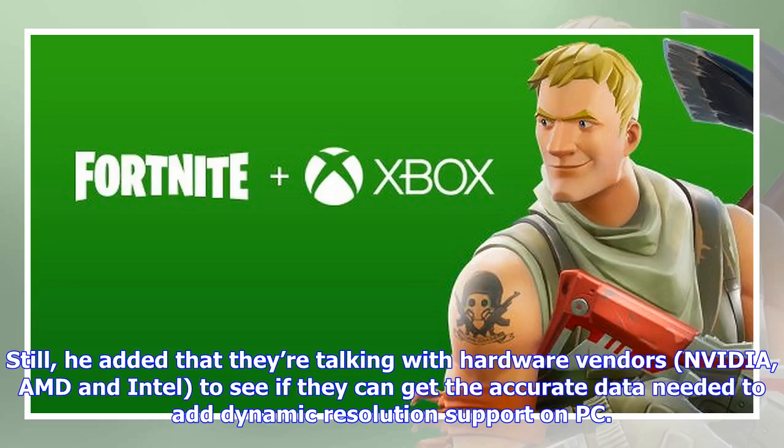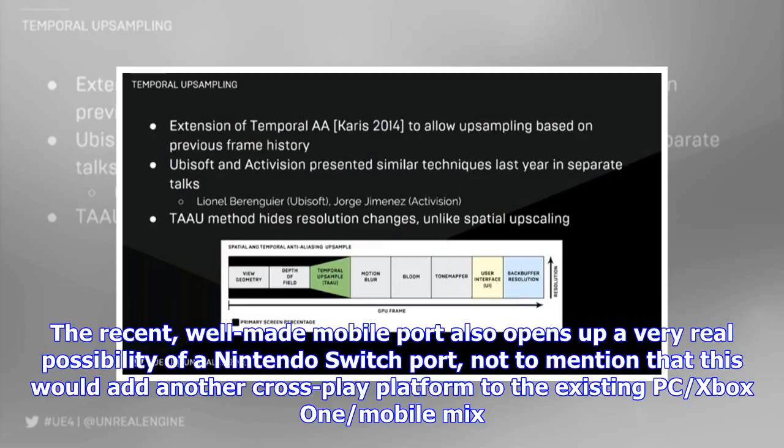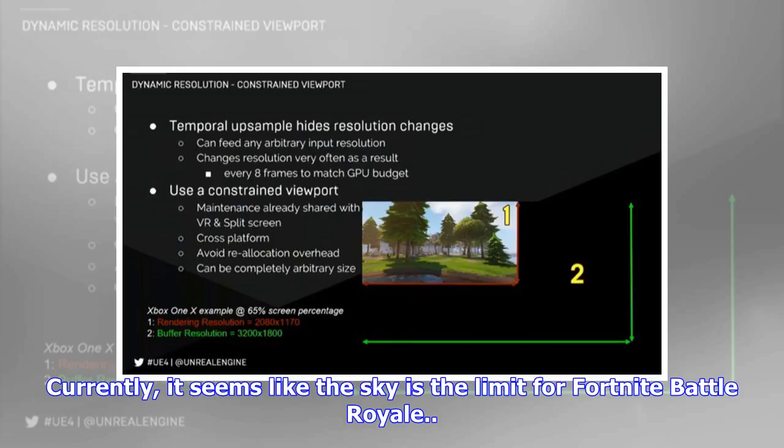Still, he added that they're talking with hardware vendors — Nvidia, AMD, and Intel — to see if they can get the accurate data needed to add dynamic resolution support on PC. Overall, this is truly astonishing optimization work by Epic. The recent well-made mobile port also opens up a very real possibility of a Nintendo Switch port, not to mention that this would add another cross-play platform to the existing PC, Xbox One, and mobile mix. Currently, it seems like the sky is the limit for Fortnite Battle Royale.